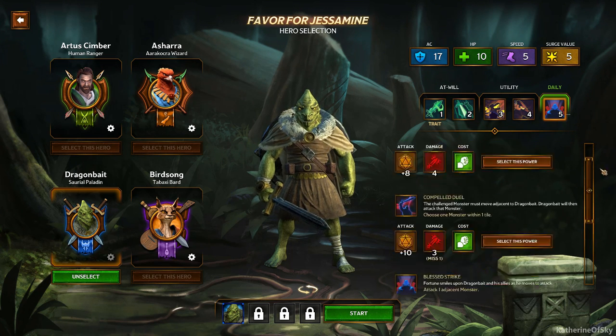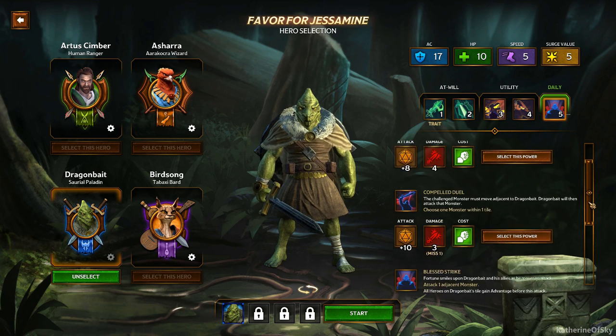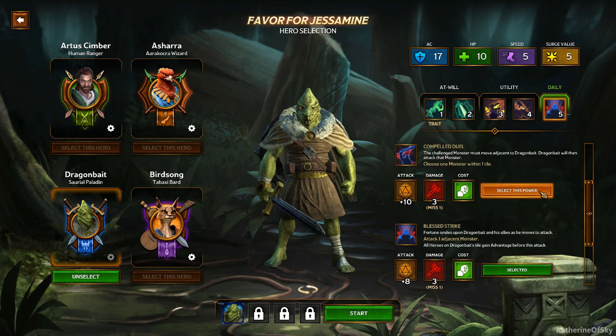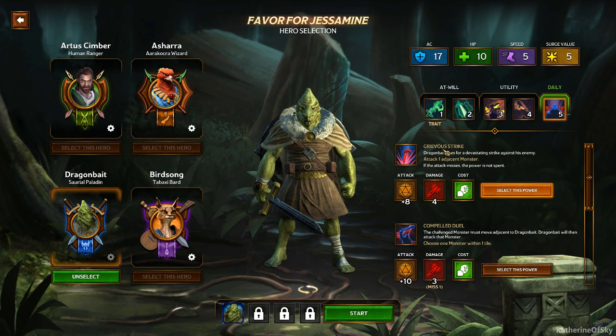Keep in mind: at-will items are things you can use every single turn, while utility and daily are ones you can only use once per mission. For the daily we have options including Grievous Strike — attack one adjacent monster, and if the attack misses the power is not spent. There's also Compel Duel — challenge a monster, it must move adjacent to Dragon Bait and then attack. Blessed Strike adds advantage to all heroes on Dragon Bait's tile, but since we only have one hero slot that's not a good choice. I'm liking Grievous Strike, so let's select that one.